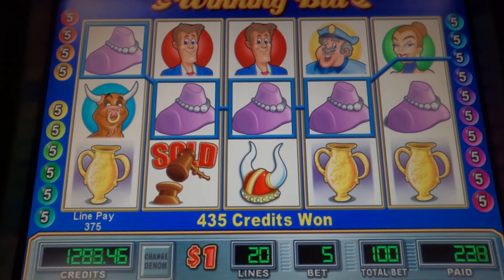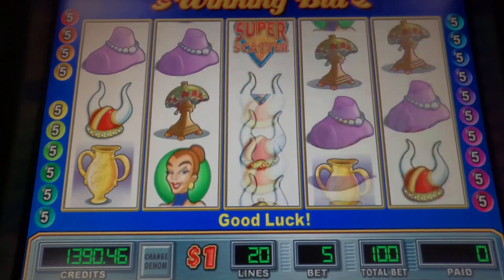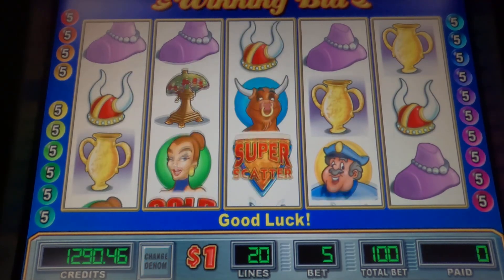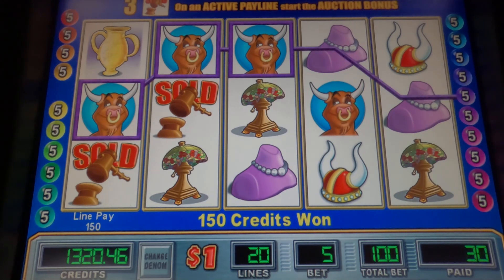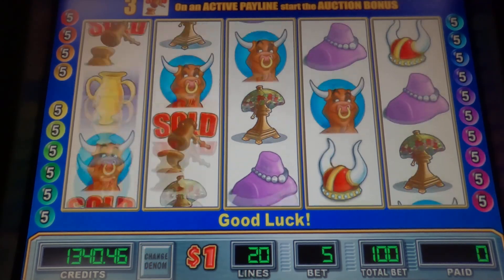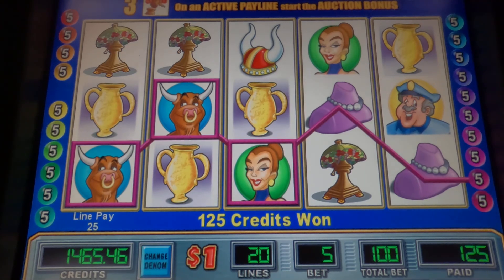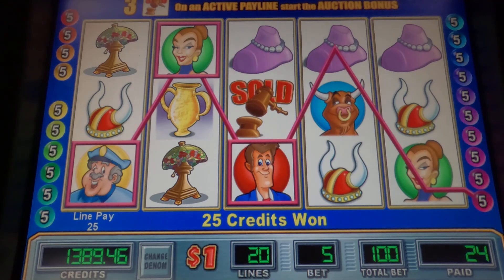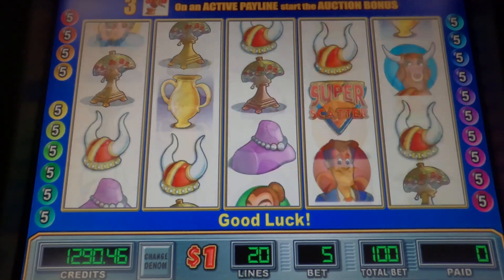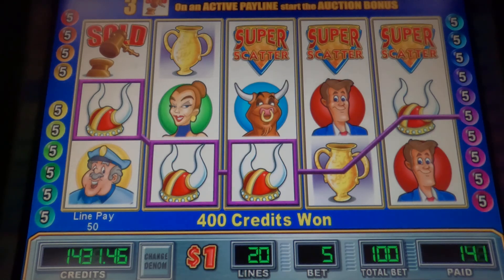Four necklaces and four of the mixed people in the bowl, $435. Alright, three bowls. There we go — five symbols in the hats.